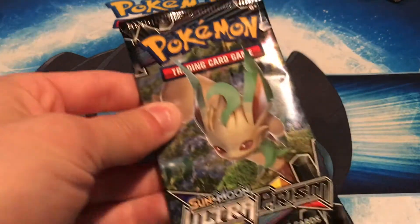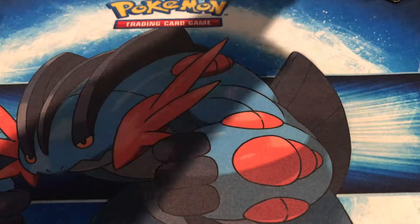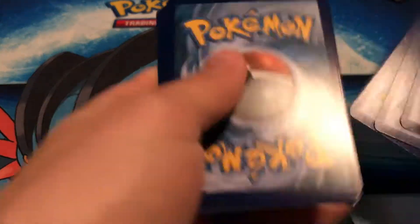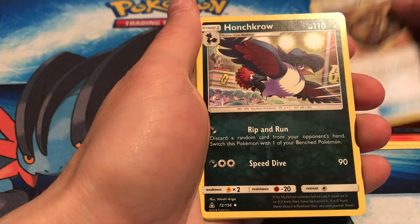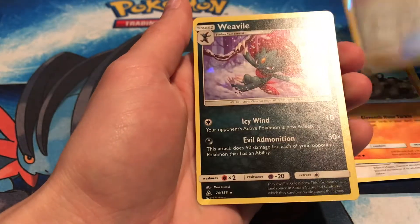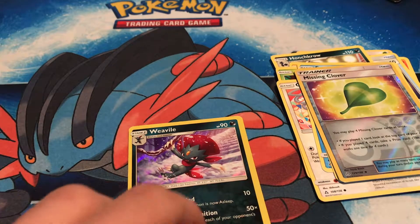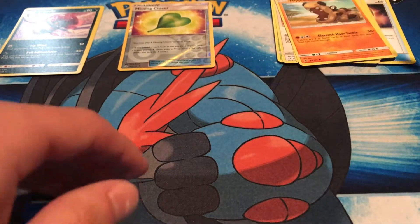Let's get started — Leafeon! Starting us off with the code card. We got a grass energy, Monferno, Unidentified Fossil, Honchkrow, Electabuzz, Cherubi, Glameow, Snover, Hippopotas, a Missing Clover reverse, and a Volcanion — which is actually really good in the competitive scene today. That's awesome. Volcanion hollow rare and a Missing Clover reverse — starting off pretty strong. Let's save the last Leafeon for the end and go with the Giratina pack.